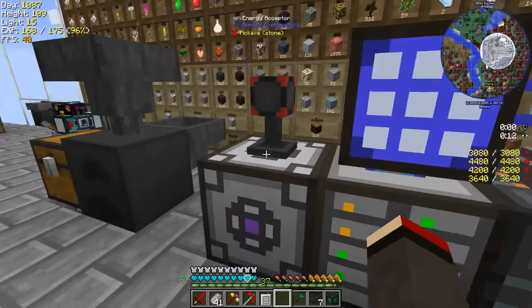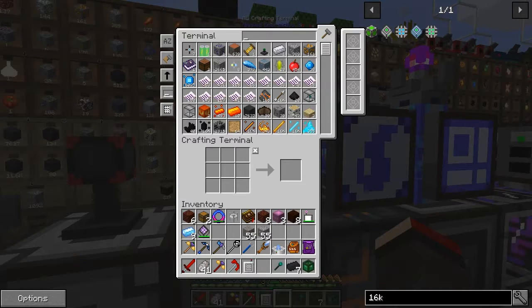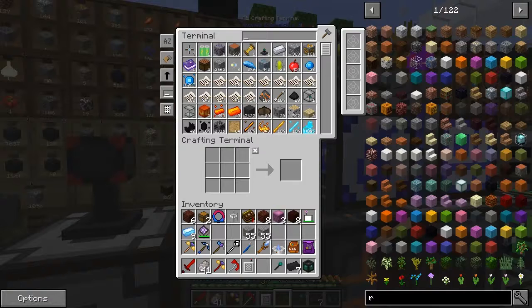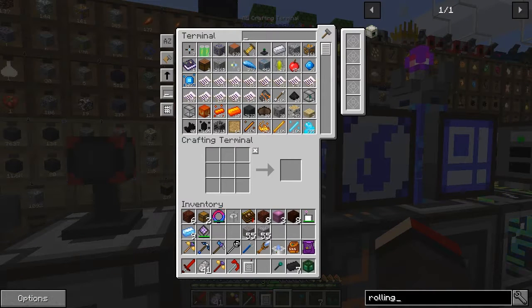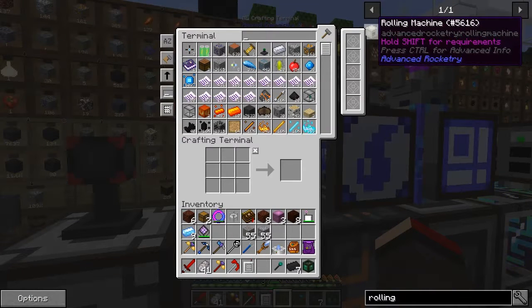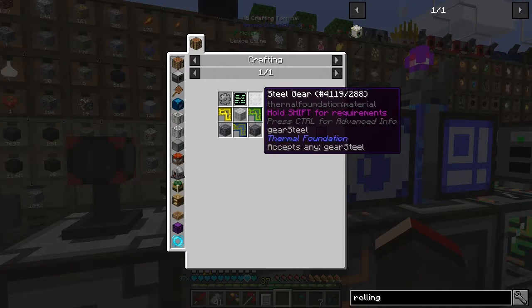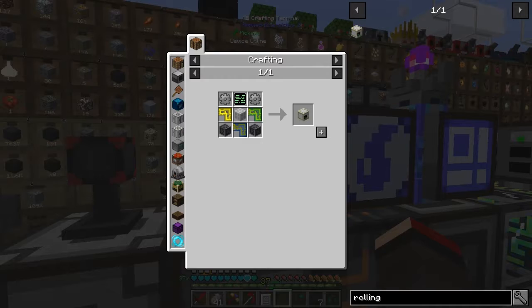Let's go back to other quests. Let's see what we've got to do next — I probably should do the rolling machine. Let's have a look at what we need for a rolling machine. I think the rolling machine is just a single-block machine anyway.